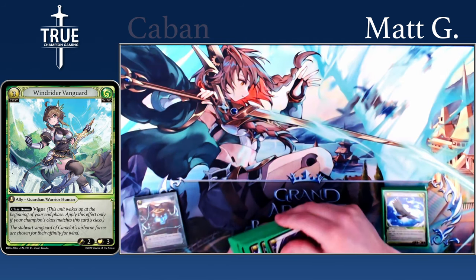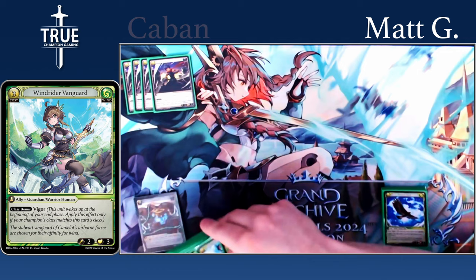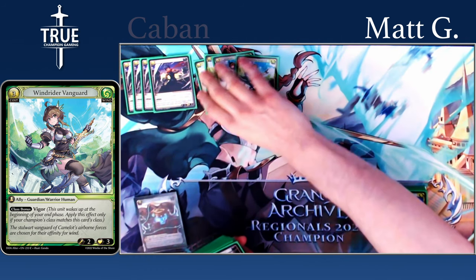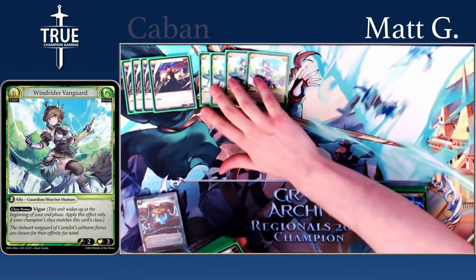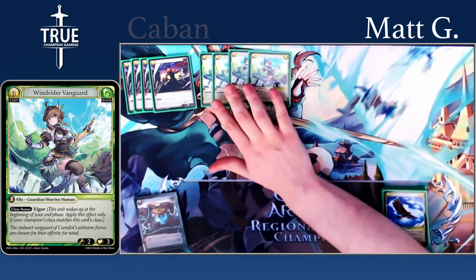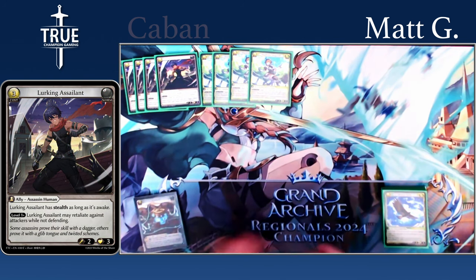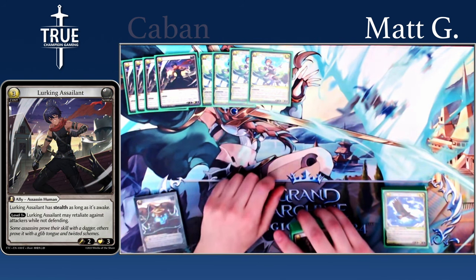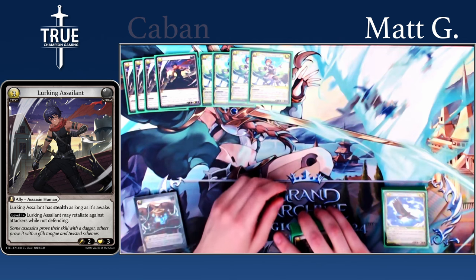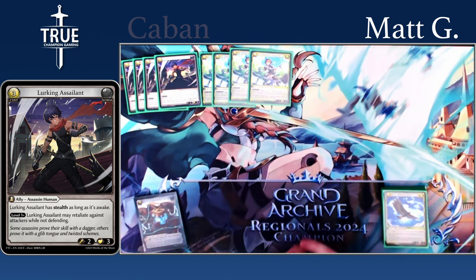So this is an Automaton deck, but we do run eight humans — four Lurking Assailant and four Windrider. These are still some of the best two-threes in the game. Windrider is just a win card and gets bigger once you level up. Lurking Assailant sets up for a Backup Charger — even going second, you'll play a Lurking Assailant, hold it up so they can't clear it since it has stealth, then go into your Backup Charger and start fighting for board.